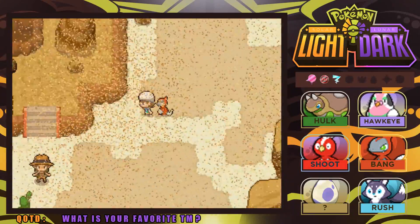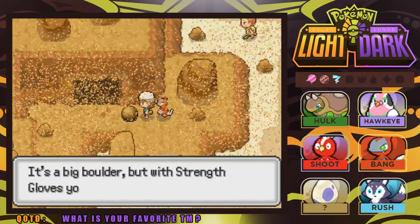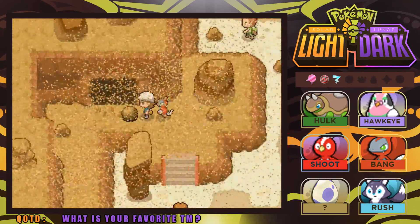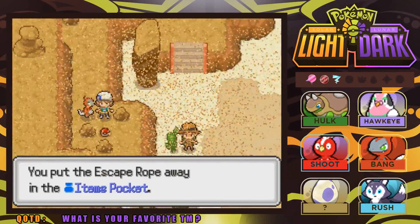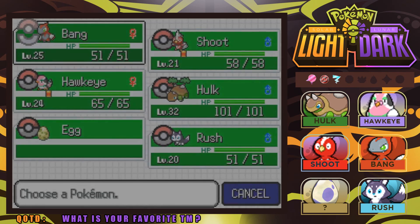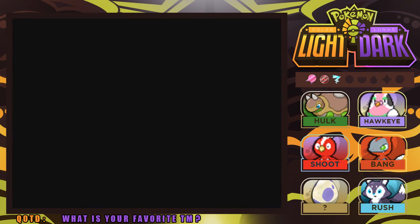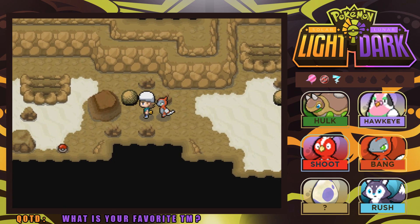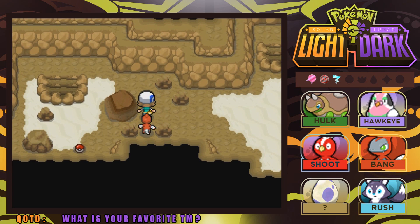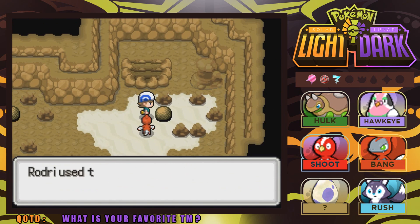Let's find the cave — it's right here to the northwest of the desert. Now that we have the Strength Gloves and the Clippers, we're going to be able to maneuver through a lot of different areas. We got ourselves an Escape Rope. We've made it to Gold Dune Cave! Our team: Dynamite is up front, Bang trained to level 25, Shoots at 21, Hawkeye at 24, Hulk at 32, Egg still hatching, and Rush at level 20. Let's go deeper into Gold Dune Cave and see if we can find the Gym Leader today.